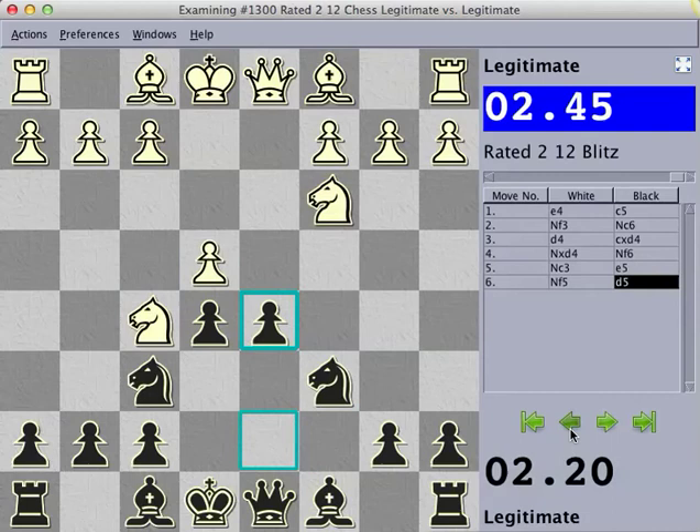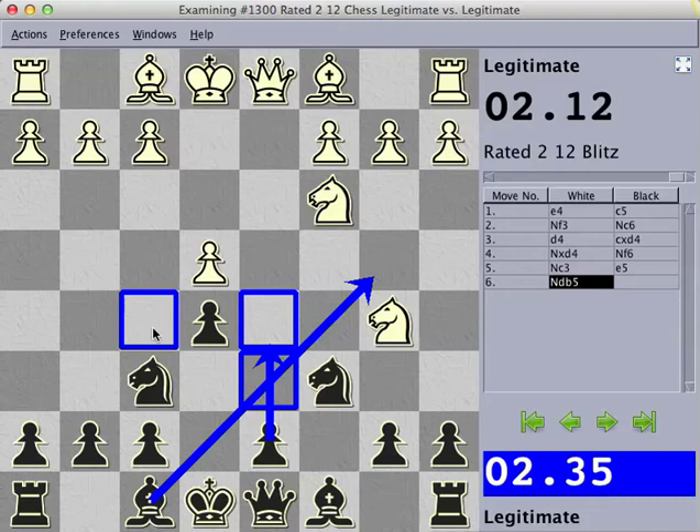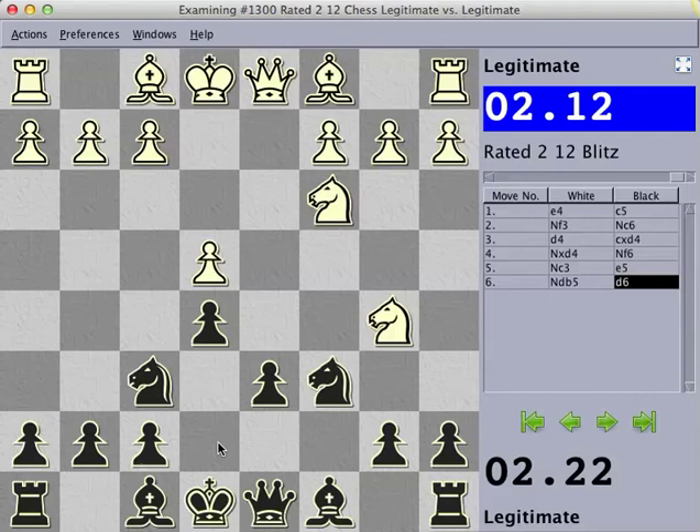And this rules out two things. Because as we saw before, this square is being attacked so the bishop can't come to b4, but we also can't push d5, because there's no longer — after they take the pawn here — a knight hanging on the f5 square. So we're forced to play d6, and this is why it's mainline from white, because they can take away both of your main options.